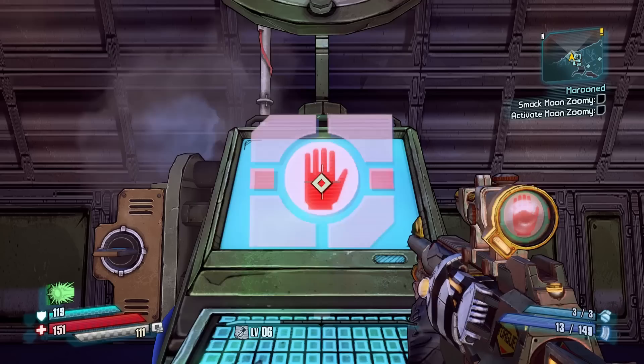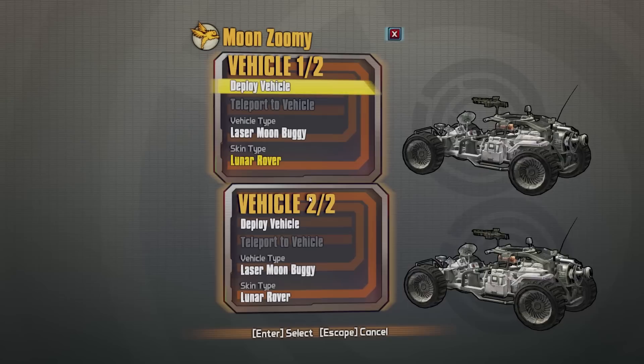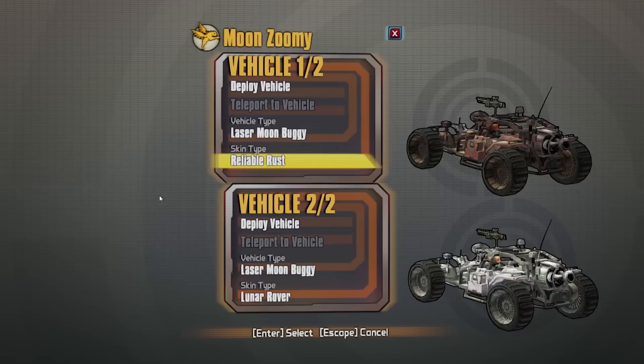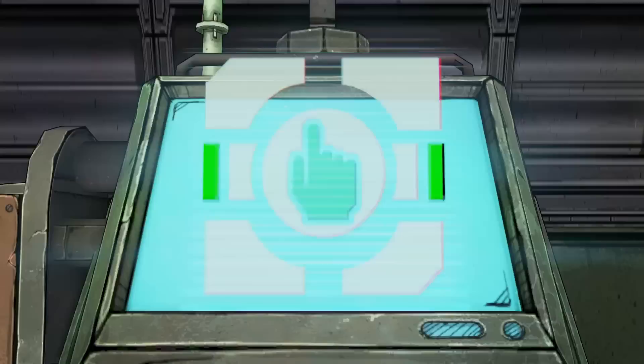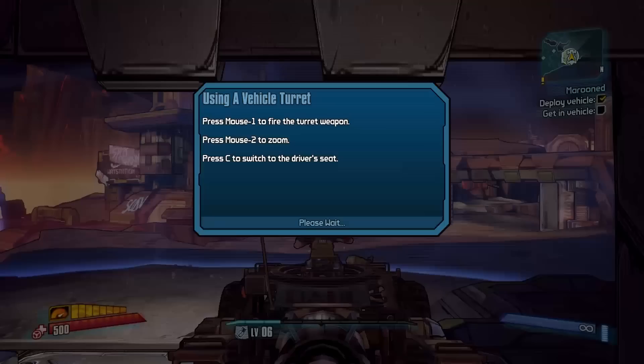What? Ignore that, just smack it. Never mind. Good on ya. Now just get a vehicle and come on back. If you want to kill some kragans while you're out there, I'm looking to make some corpse jewelry out of them. Laser moon buggy. I'm going to choose my color scheme. They all look kind of dingy. Reliable rust. Sure. Reliable rust for both. There we go. I only need one, honestly.